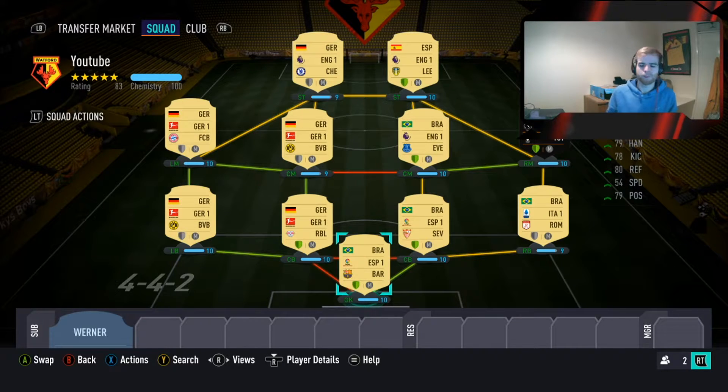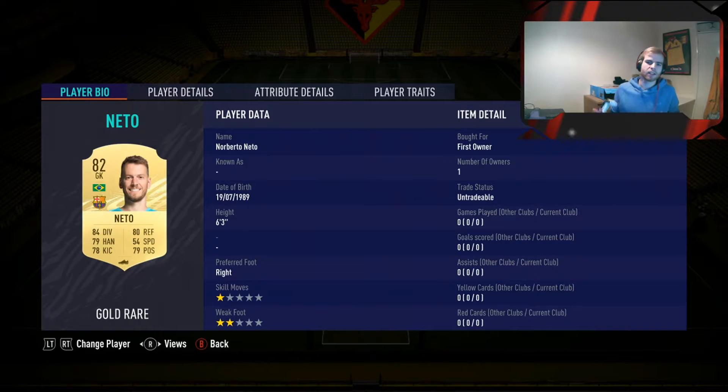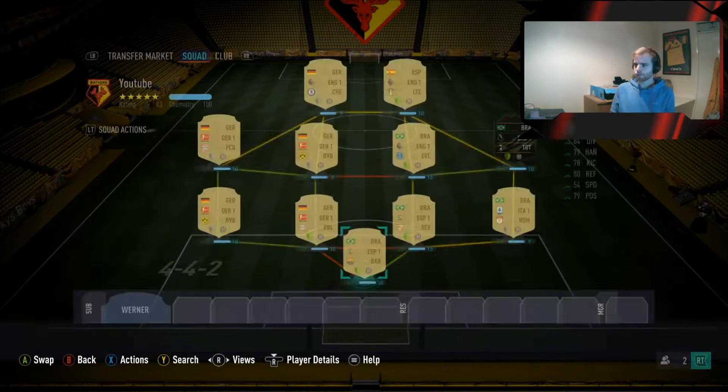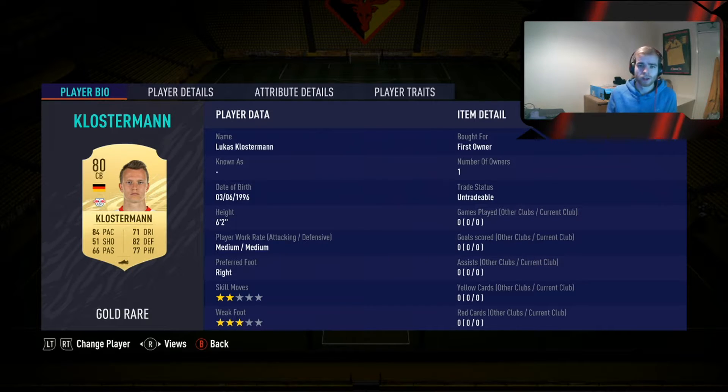We've gone with Netto in goal - Netto costs about 1.5k on both consoles. Moving to the center backs, we have Klostermann, who's at 2.5k on PlayStation and 3k on Xbox. He's a solid center back with 84 pace, good defending, fairly okay physicals - a really good card at the back.